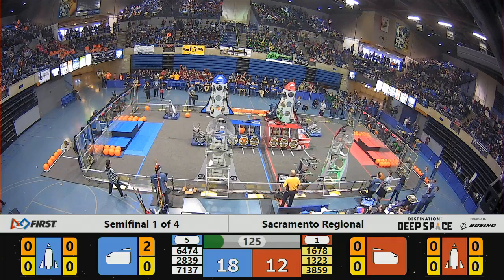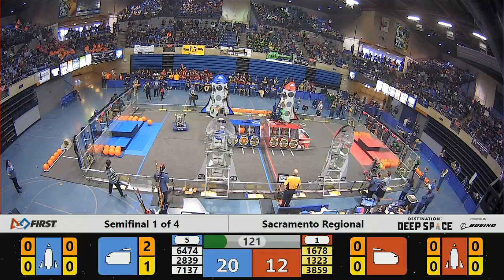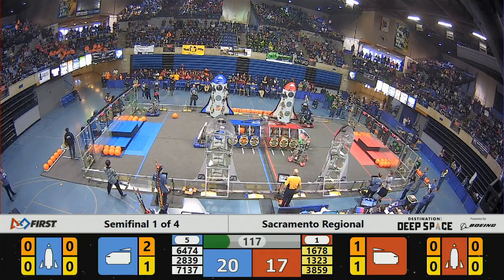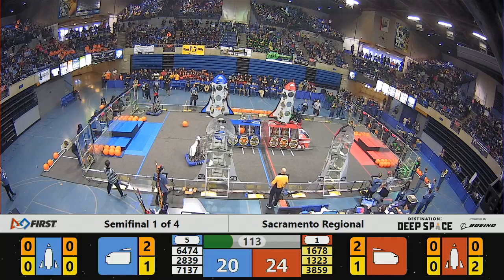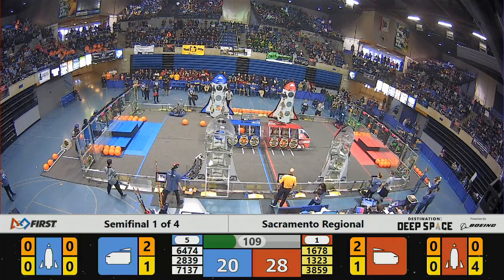Daedalus headed over to their cargo station, grabbing a hatch panel. Looks like they're going to start loading up the Red Alliance — actually, they're going to go for the nose cone of their cargo ship. Here comes 1678. They have dropped some cargo in the cargo ship. These teams neck-and-neck. Blue Alliance pulling ahead by 1, 2, 3 hatch panels. Looks like we've got 3 hatch panels placed so far.